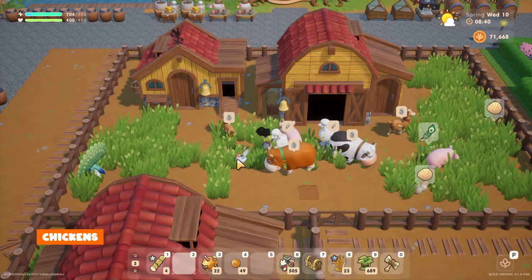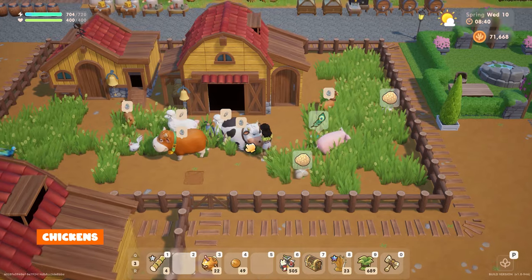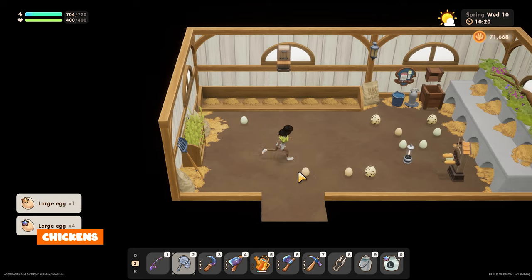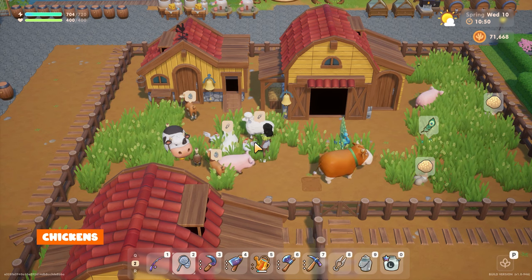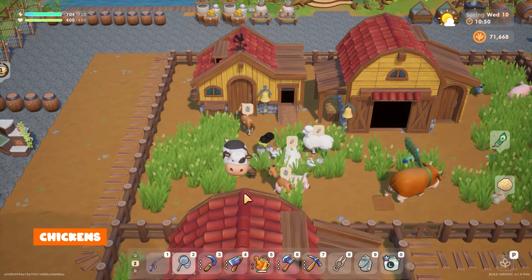To build a coop you'll need enough clear space on your farm, plus 100 wood, 50 stone, 5 bronze bars, 10 fibre, and 2,000 gold. Once paid, it takes two in-game days to build. The area it occupies is just seven by four tiles and it holds four animals. I recommend buying one to two chickens to start so you have room for the next animals — ducks. Chickens will give you eggs daily.